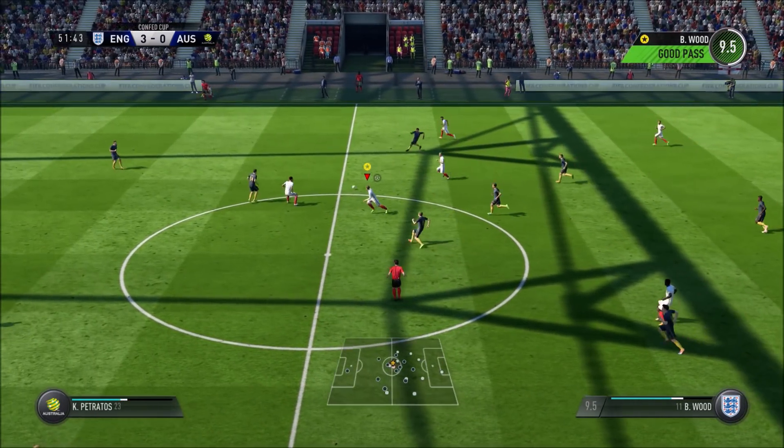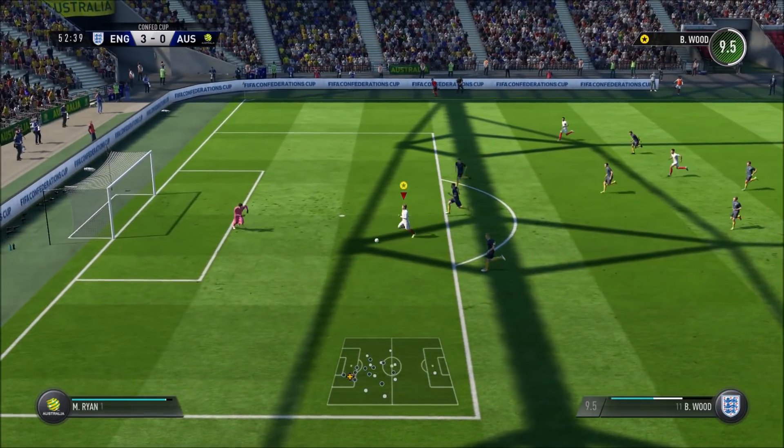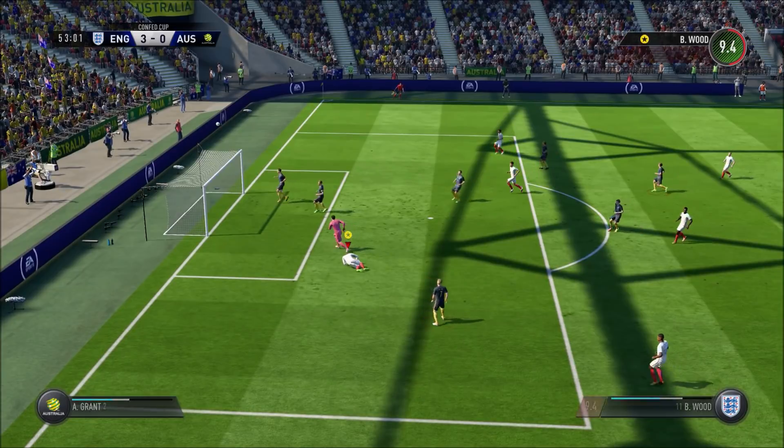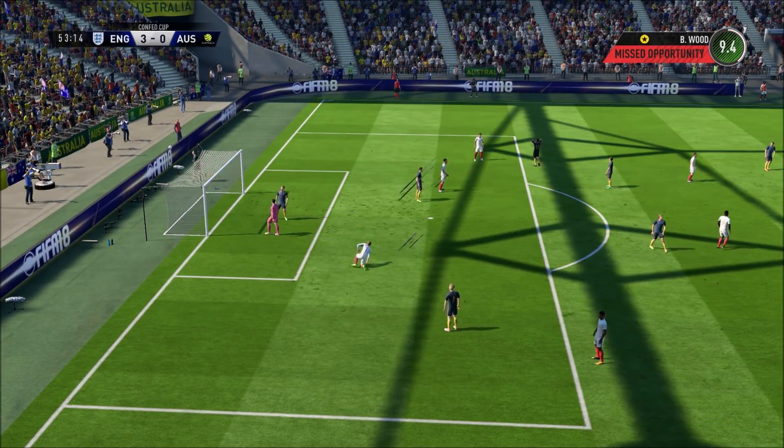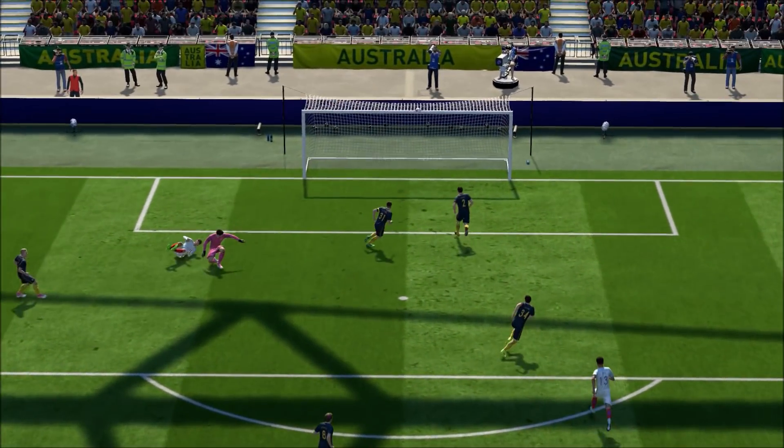Ben was looking for the hat-trick goal — it would have been one of the quickest hat-tricks of his career so far, inside 20 minutes. He very nearly found it in England colours, but a good save denied him. Dele Alli put it home to make the score 3-0. Ben did have a chance for his hat-trick later in the second half — he got sent through by Alli but overran it slightly, tried to chip the keeper, and could only find the crossbar. England sent through in second place.